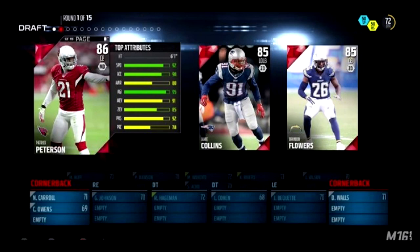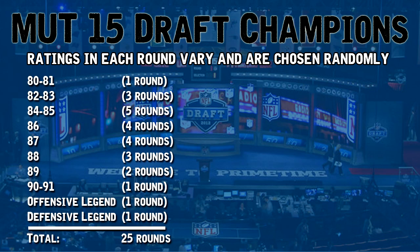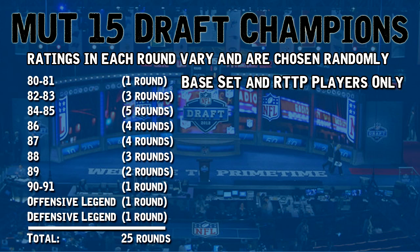I broke it down into individual overall categories because that's generally what you get in draft champions — a group of three very similar overall players. There are 25 rounds overall: 80-81 has one slot, 82-83 has three rounds, 84-85 has five rounds, 86 overall has four rounds, 87 overall has four rounds, 88 overall has three rounds, 89 overall has two rounds, 90-91 overall has one round, and then there are two legend rounds — one offense and one defense.